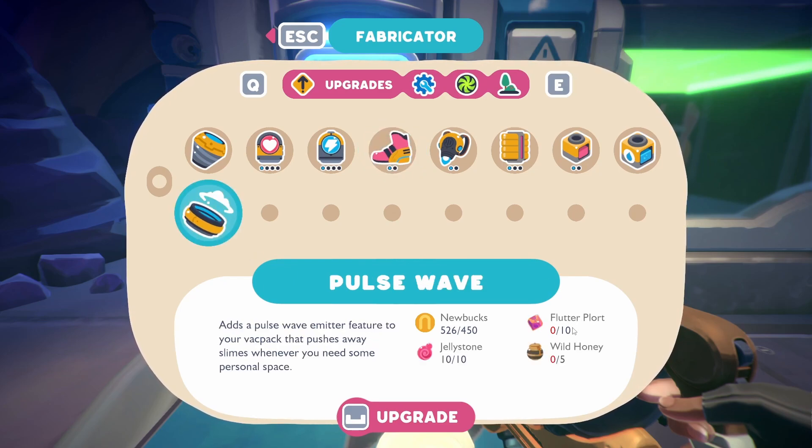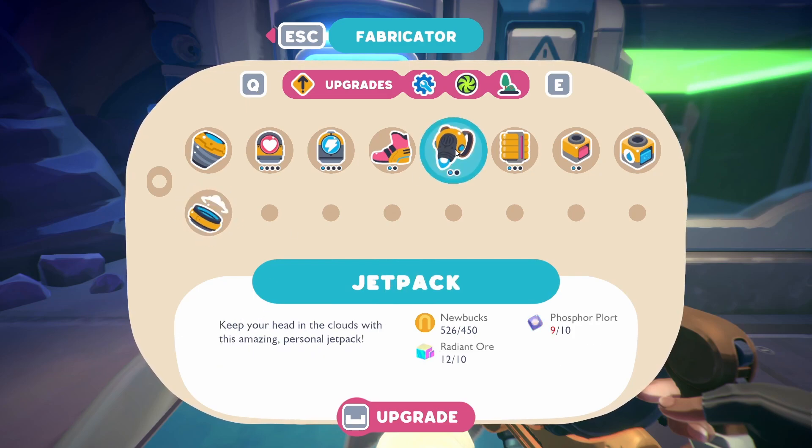We could make the heart module if we wanted to. We could also make the power core. We don't have boom plorts yet to be able to make the dash boots. Definitely don't have flutter plorts or wild honeys. We have enough jelly stones. It adds a pulse wave emitter feature to your backpack that pushes away slimes whenever you need some personal space.